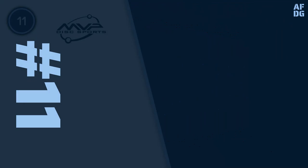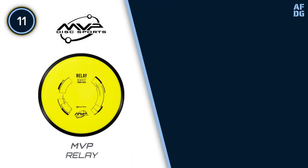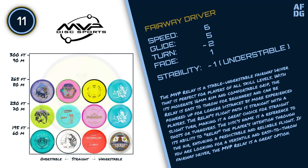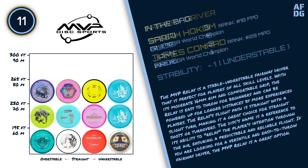Number 11: MVP Relay. The MVP Relay is a stable-understable fairway driver that is perfect for players of all skill levels. With its moderate 16mm rim and comfortable grip, the Relay is easy to throw for beginners and can be powered up for longer distances by more experienced players. The Relay's flight path is straight with a slight turn, making it a great choice for straight shots or turnovers. The disc's name is a reference to its ability to relay the player's intention through the air, ensuring a predictable and reliable flight.